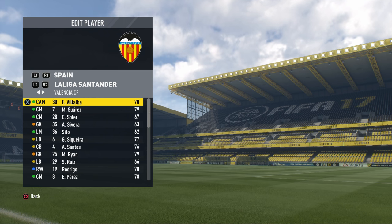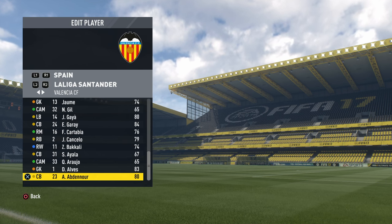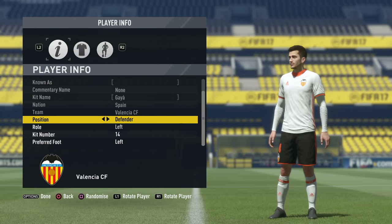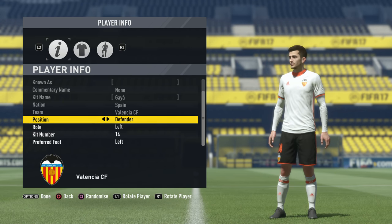Finally at Valencia, there's only one worth picking out and that is Gaya. He starts at an 80, has got his player face of course, and he finishes on an 85 — a solid 85. So that is pretty much it.